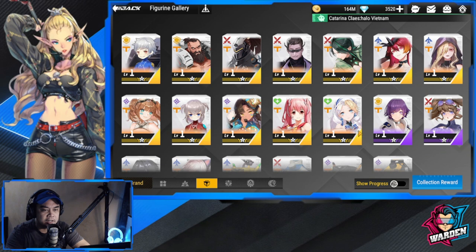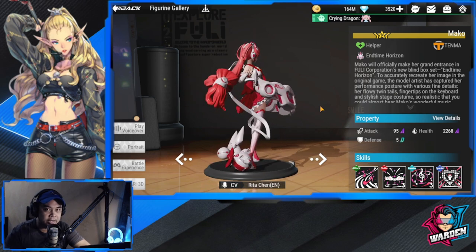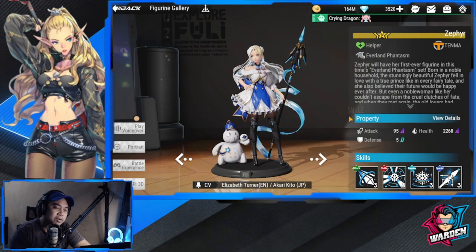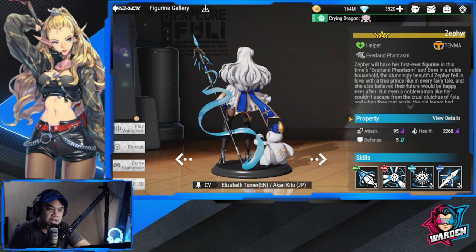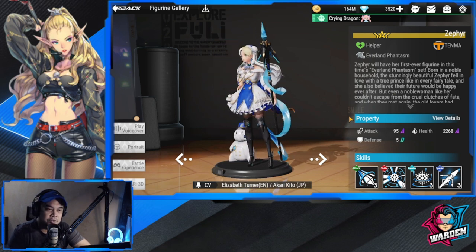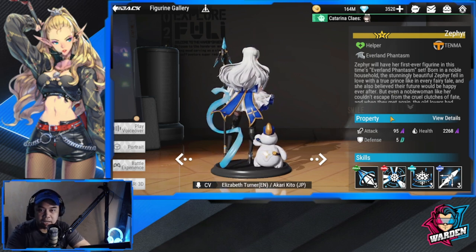In terms of healers, Tenma has one or two of the best healers in the game. Number one is Mako — her heals are quick but small. Her counterpart is Zephyr, who is one of the best characters in this game, hands down. In terms of support, healing, and energy, she can be splashed with any team no problem. She does wonders, so focusing on her is never a waste. She's the best healer in the game right now.